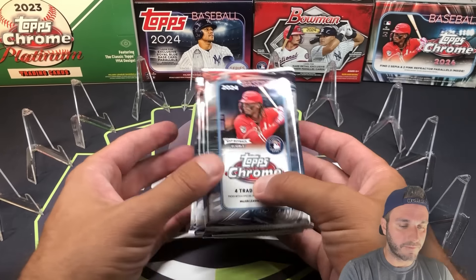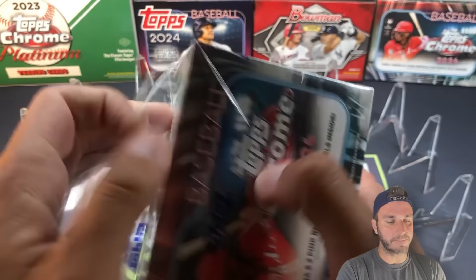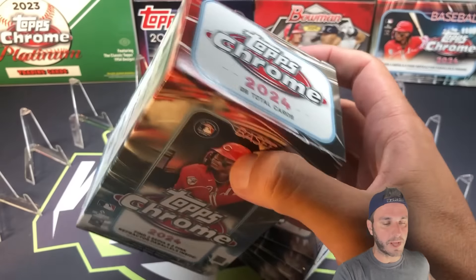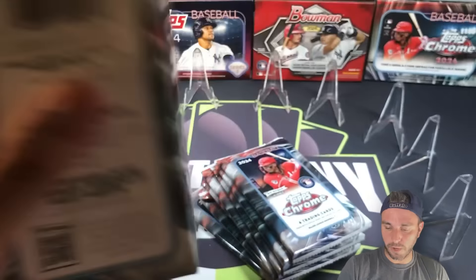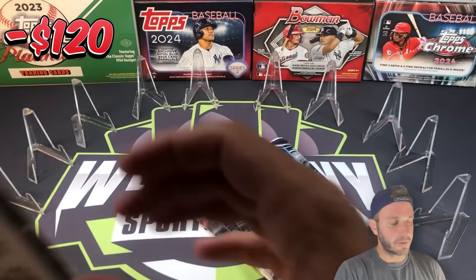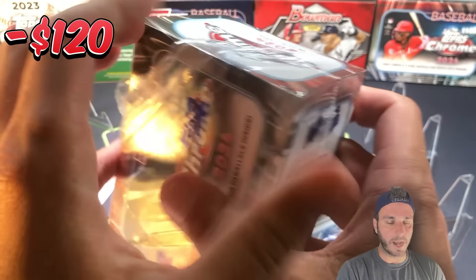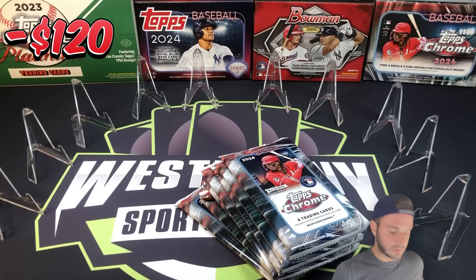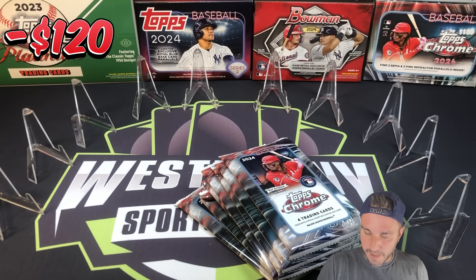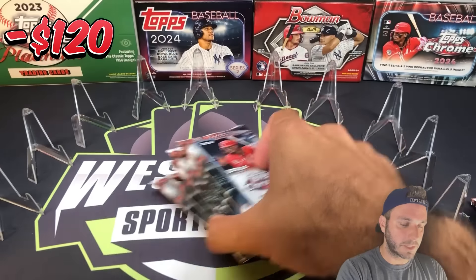First of all, for the profit challenges, if you've never seen this before: we are going to start at the top of the screen with a ticker of the value of all three of these blasters, which is minus $120 — they're $40 a piece — so we'll start at minus $120 and see if we can get that number green. For the purpose of the MVP buyback, we're going with the two betting favorites, so we're going to assume that Aaron Judge and Shohei Ohtani will be the buybacks. I don't know these values off the top of my head — I'm doing this in real time — but you will see the values pop up on the screen.